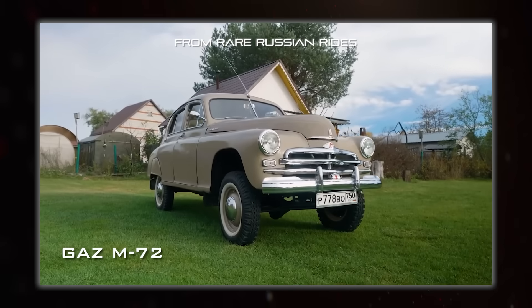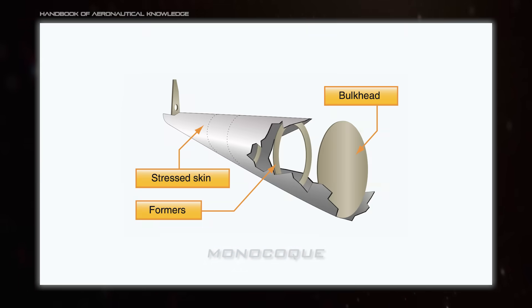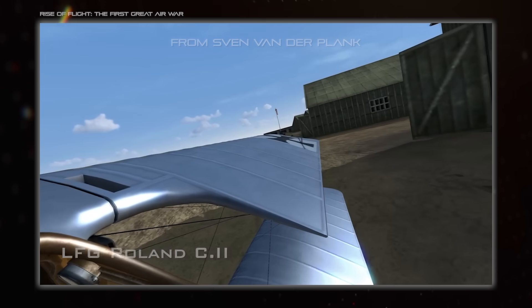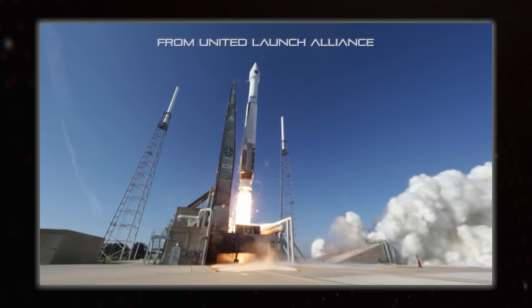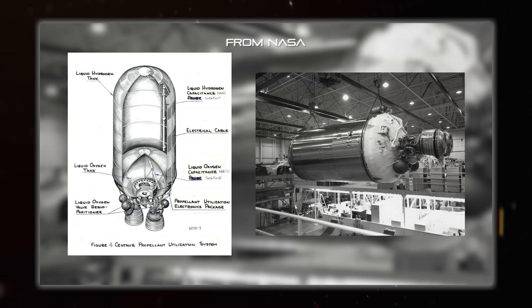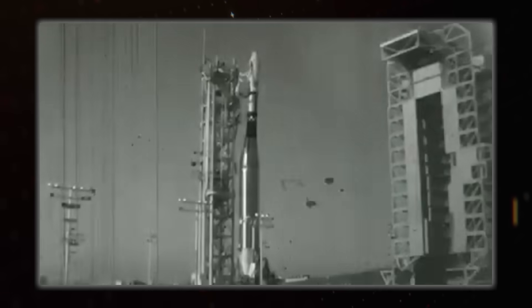Having the structural load taken by the skin of the craft is referred to as a monocoque fuselage, which is a bit like a bug's exoskeleton. Outside of things like small, lightweight aircraft, this type of structure is rarely seen because it's simply not suitable for many applications. For rockets specifically, you can go even lower on the mass to the point where the tanks themselves aren't really all that strong, and it's the pressure within them that provides structure — this is essentially just a balloon.